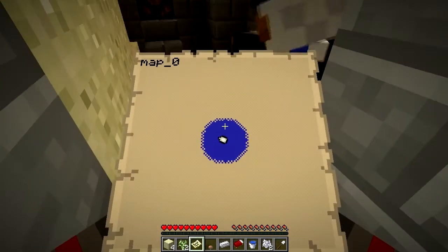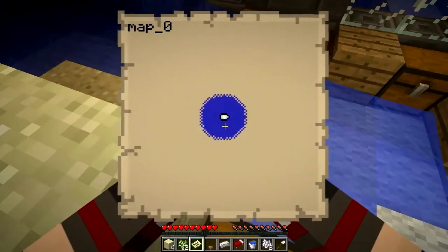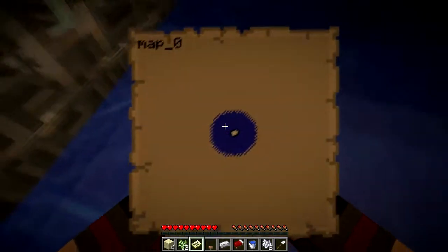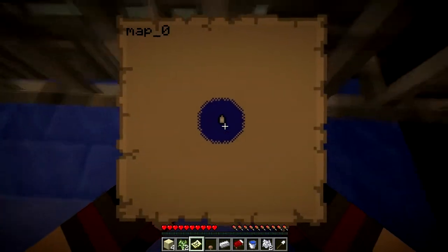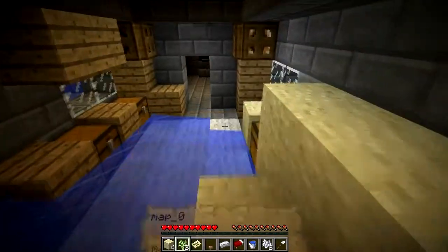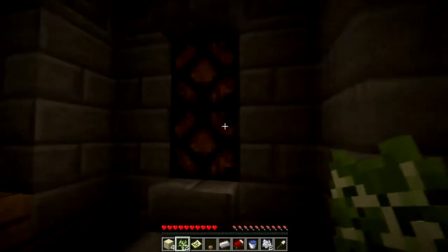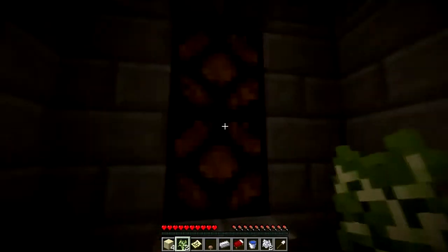I'm gonna clear out this sand. We're gonna go look for the pizza parlor. Okay, so follow the blue. Take a left at the blue. You need to remember that if you break down these lamps, you can get out the side of the ship, but I'll leave the honour to you.